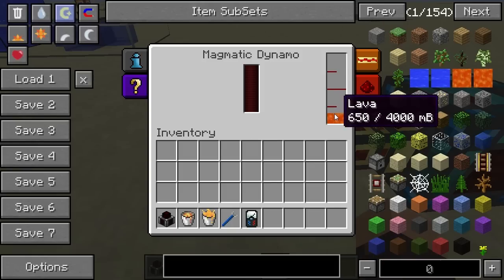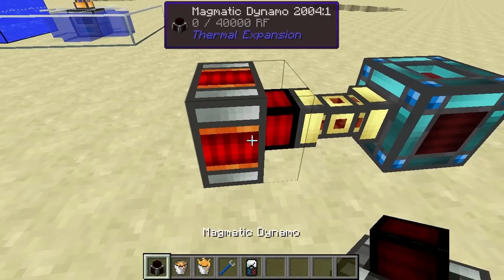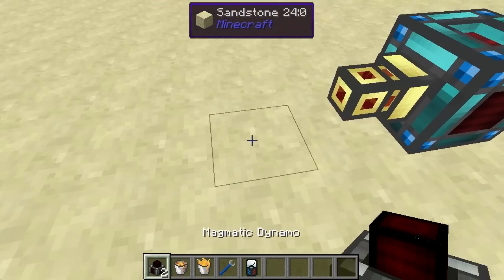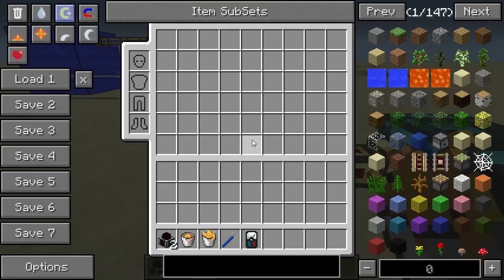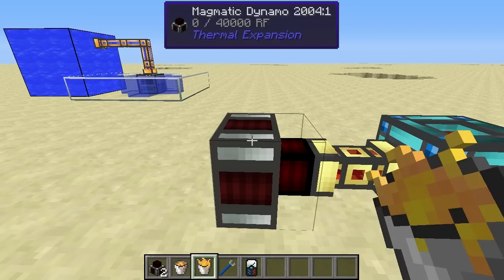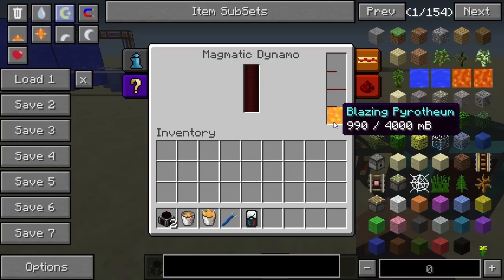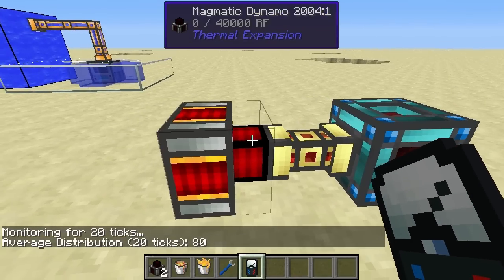Now you might be wondering — what if you don't have lava? This block generates power from hot liquids, and lava is not the only hot liquid available to you. Thermal Expansion 3 also has a fuel called blazing pyrotheum, which is also a hot liquid. When we pour that in, it will also generate power — and there we go, still 80 redstone flux per tick.